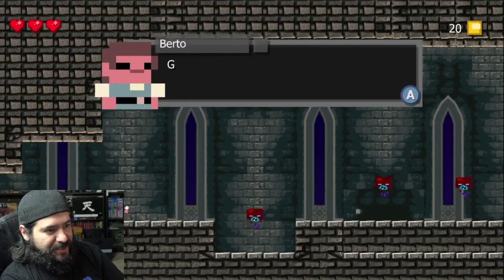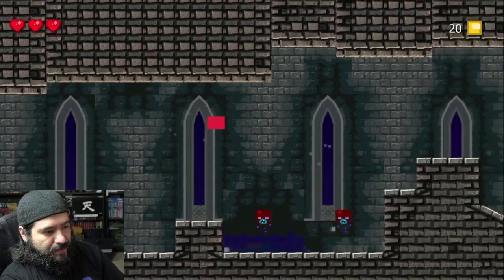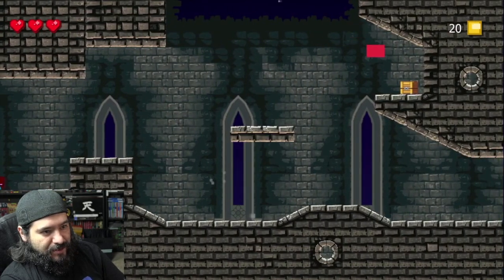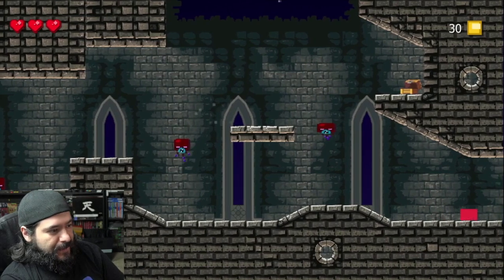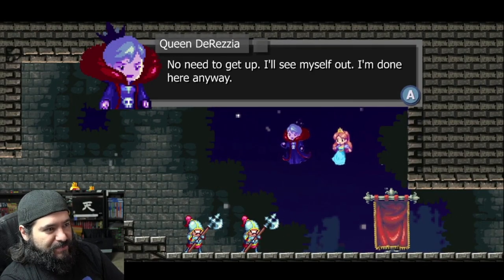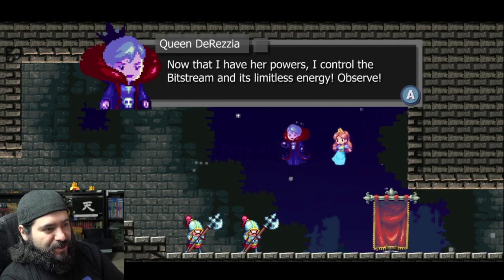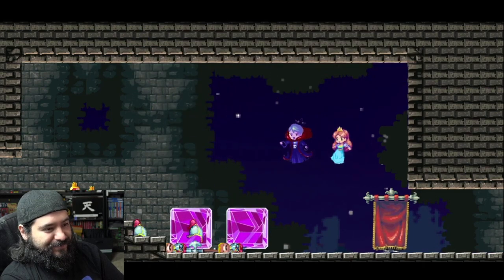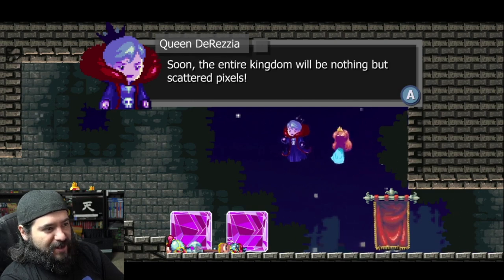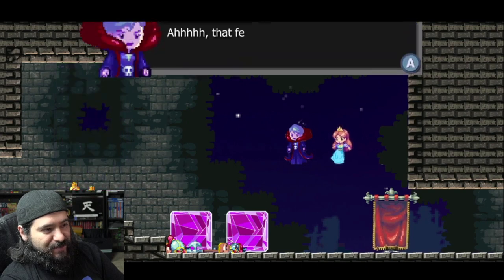The opening cutscene starts. We see some sprites and dialogue. The villain says it was unwise to try and hide Princess Adeline — now that she has her powers she controls the bitstream and its limitless energy. She wants to reduce the entire kingdom to scattered pixels. She reduces Pip into a single pixel, taunts the king and queen, calling them square little blocks. The queen then asks Pip to run and find a hero to save her daughter, and Pip declares himself the hero.